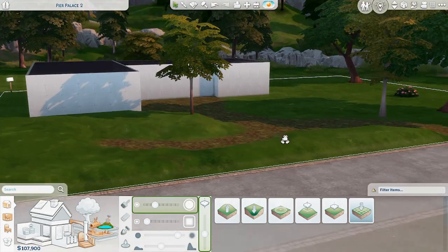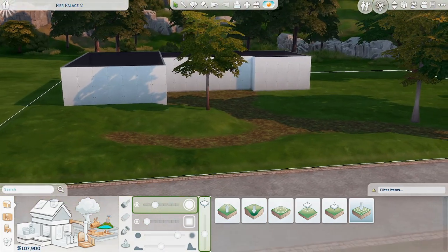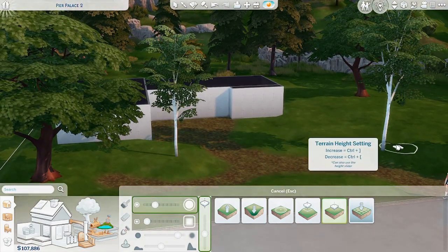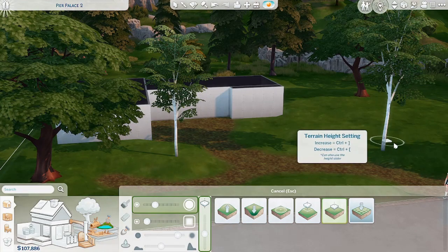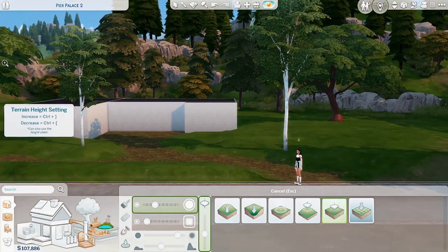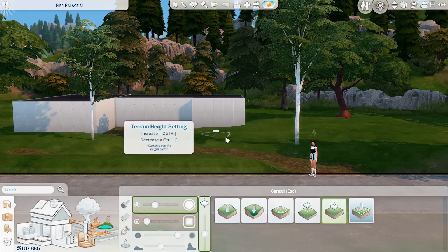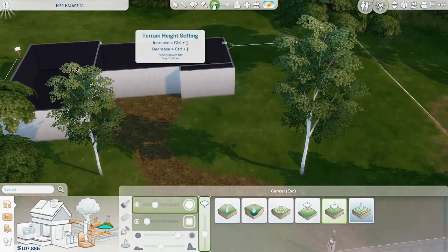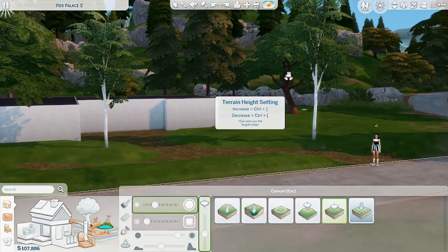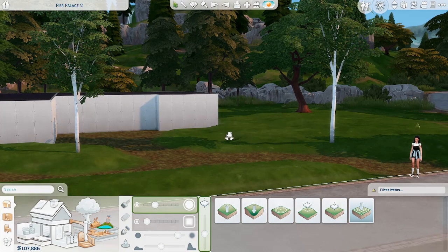Yeah, I think I want it like this. As you can see there are different levels and I like how that looks — it just adds a little bit more to the build. I'm going to go around and do the rest of the yard. I did the other side. I missed this little spot right here. It's kind of taller on this side and then slopes down. All these little gaps are so annoying, but I can live with that.